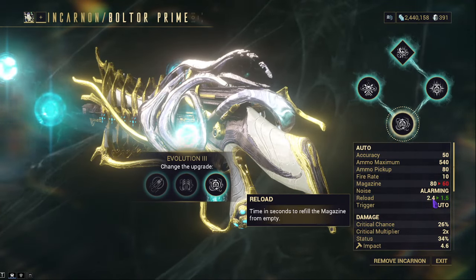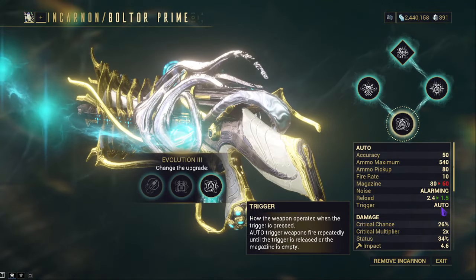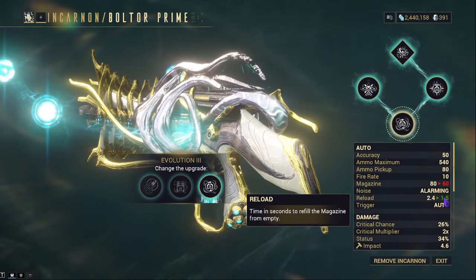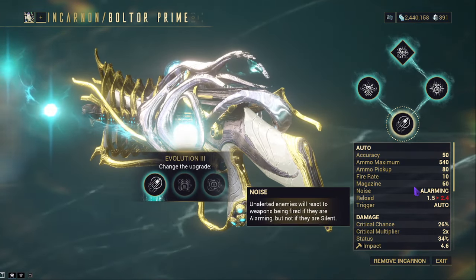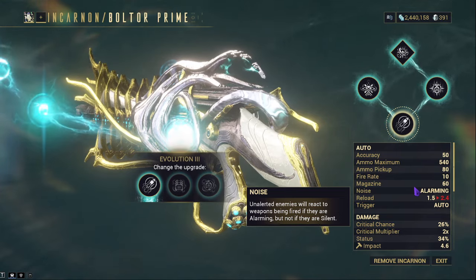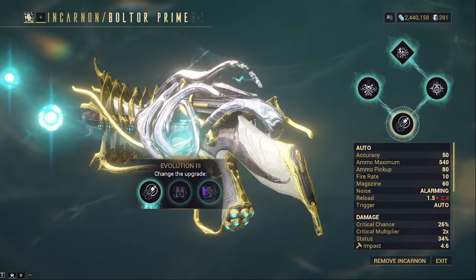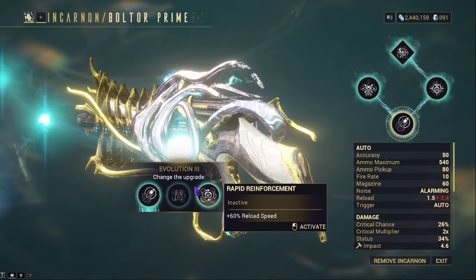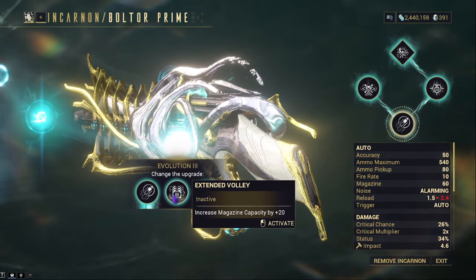I still go with Swift Deliverance because of its ability to help with projectile speed for the Telos Boltor, Boltor Prime, and Normal Boltor — it just speeds things up and makes it easier to hit your shots. But pick whichever you prefer: Rapid Reinforcement or Swift Deliverance. Note that Extended Volley does not work in incarnate form.